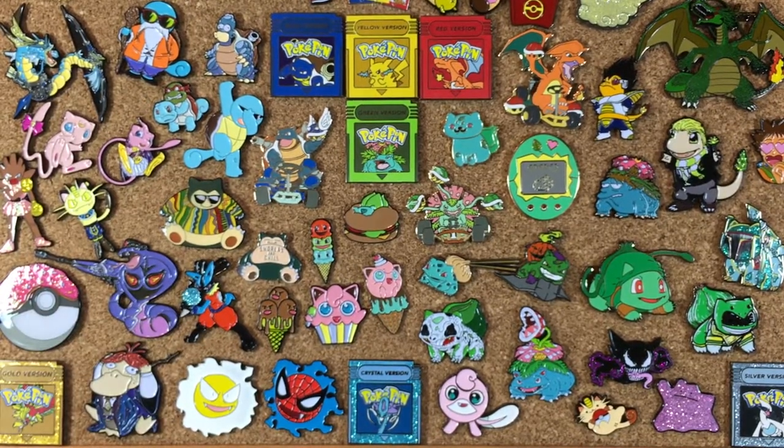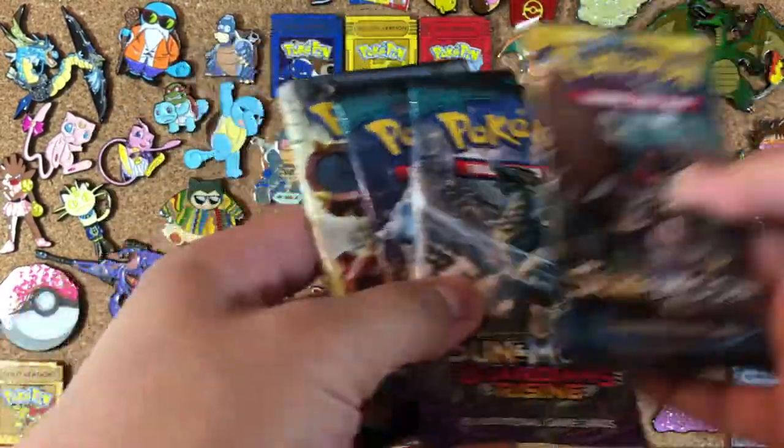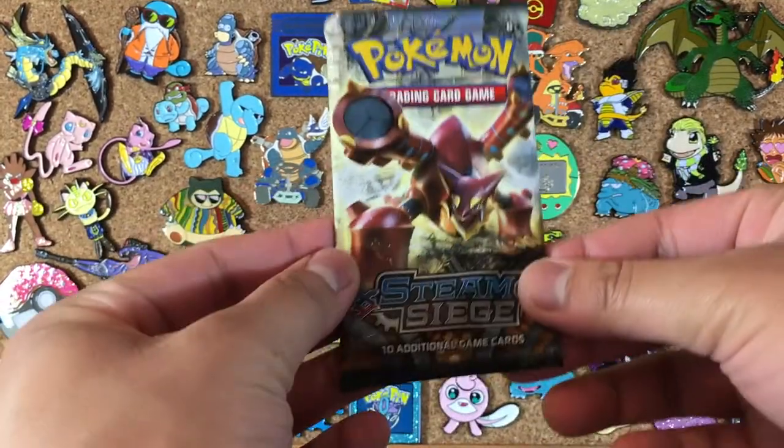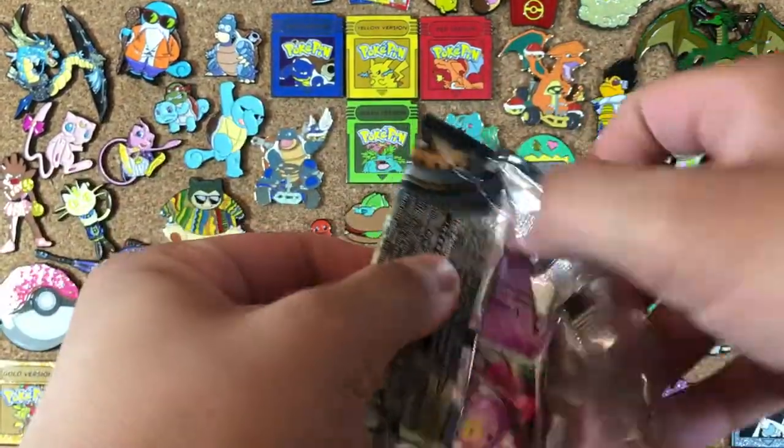And of course the most important part of any box opening — this came with four booster packs: Sun and Moon, two Guardians Rising, and a Steam Siege. Let's go ahead and open this up in order of release. We start off with Steam Siege with our first pack.